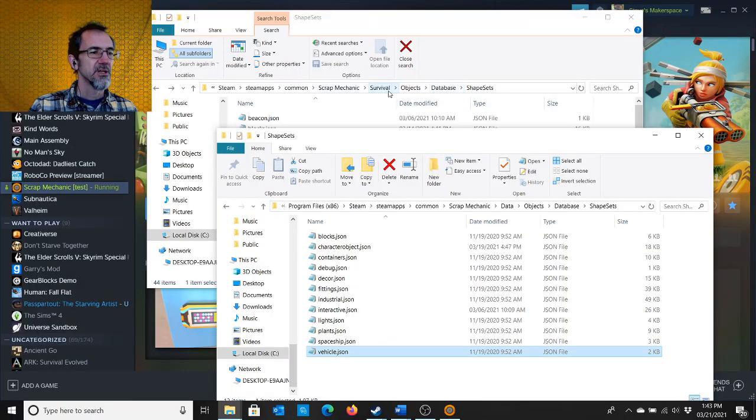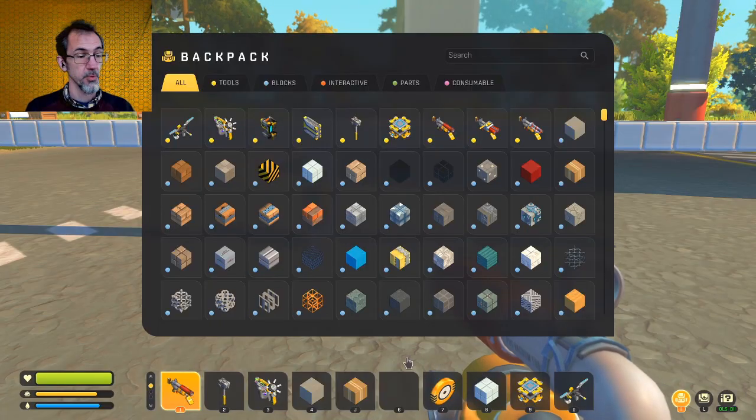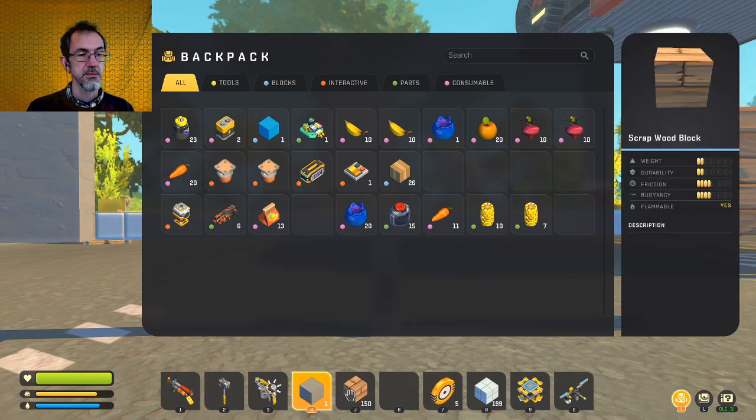We're looking at this section — Survival Objects Database Shapesets, or in Creative Mode, Data, Objects, Database Shapesets. I'll have a copy of this path in the description. Let's start with the blocks JSON. I'm opening this with Notepad. Let's try messing with the weight of things. Concrete has a weight of 6, and scrapwood has a weight of 2.